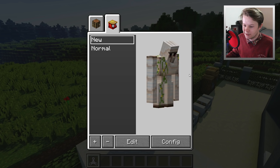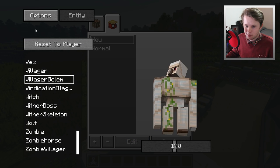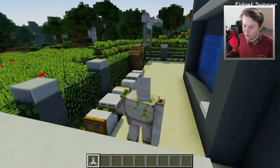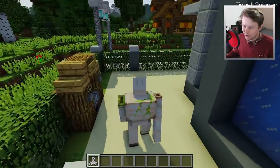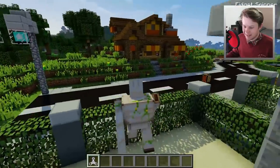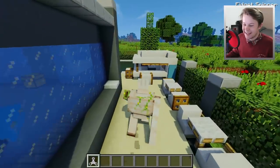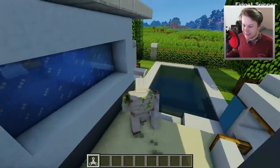Villager golem - oh my god, that's cool! Let's see what properties this has. It doesn't have any extra properties, but we can actually be this. Holy dude, this is amazing. We should get out of here - can't get out! Can we run? Legging it, freaking legging it!